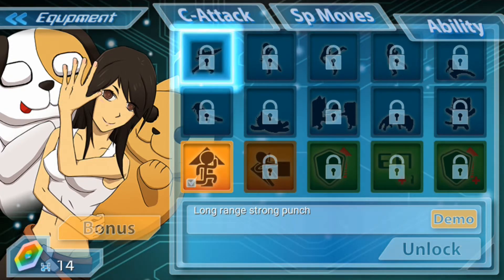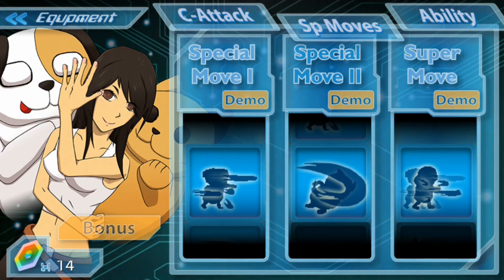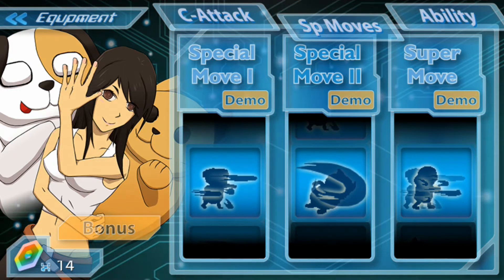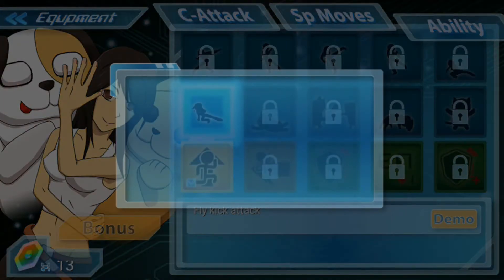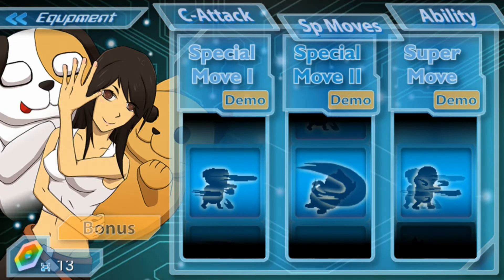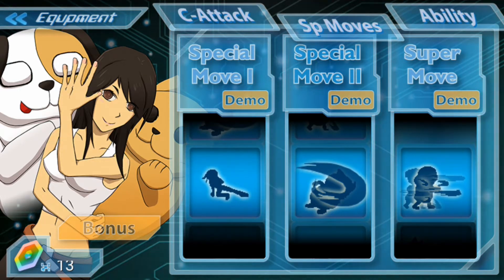There are supposed to be in-app purchases in this game, but I have not been able to find them just yet — I think they're disabled for now, even though Google Play says there should be some. Then we have the special moves: special move one, special move two, and then the super move. Right now we only have two different special moves and one super move, but we can go in and unlock more. Let's try that right now — I really wanted to get this one. It only costs one of this currency, and we have 13 of them, so let's unlock it and replace the first special move with this new one.